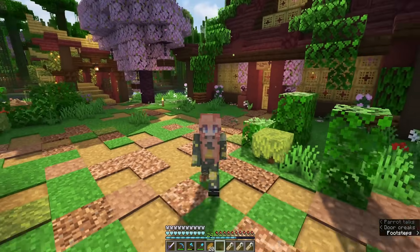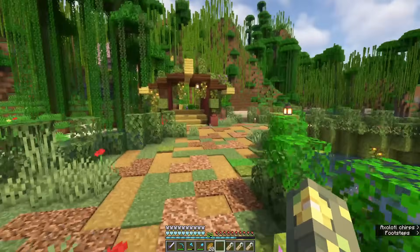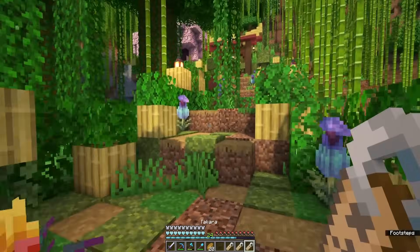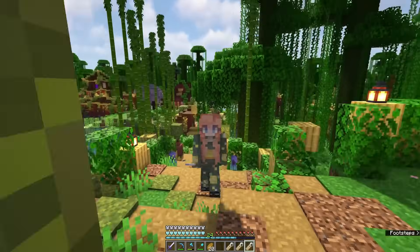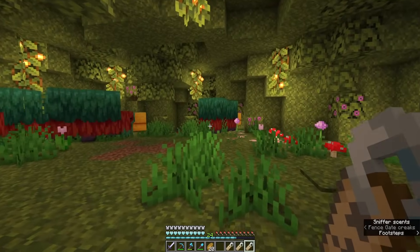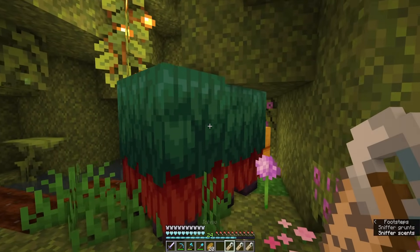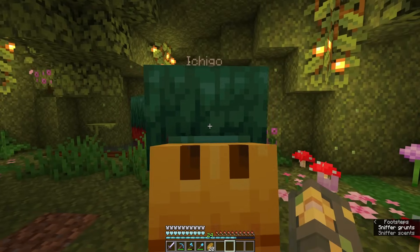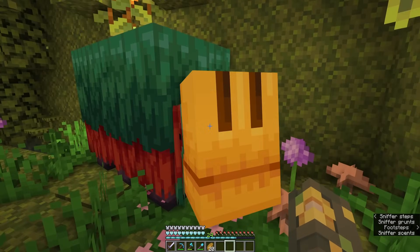Thank you to everyone that left name suggestions for our little sniffers — I loved looking through the names you guys picked. It was super fun and also hard to pick the final three names, but it had to be done. So let's go see our little friends. All three of you are still alive — love to see it. We've got Ichigo, we've got Suika, and we've got Takara: strawberry, watermelon, and treasure.